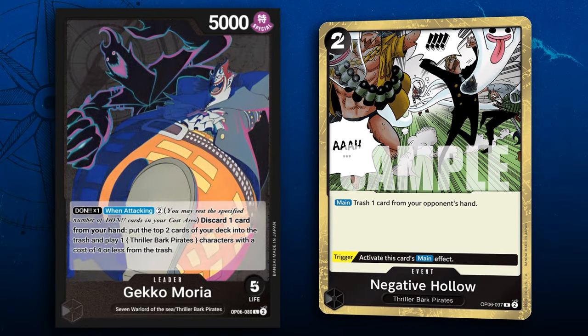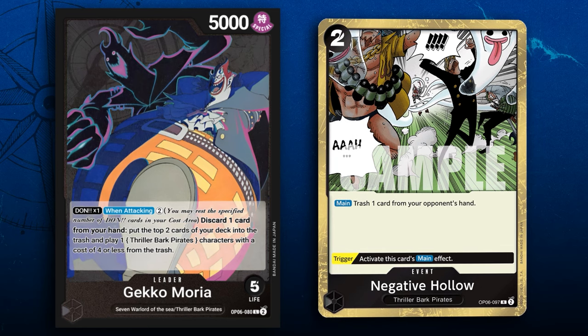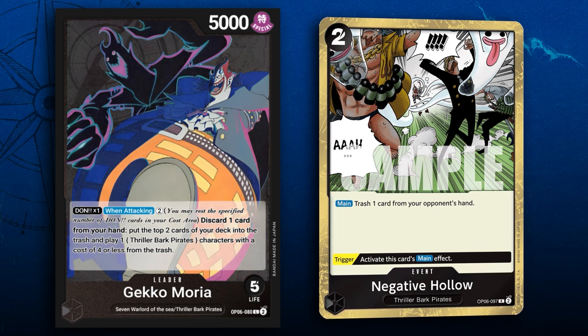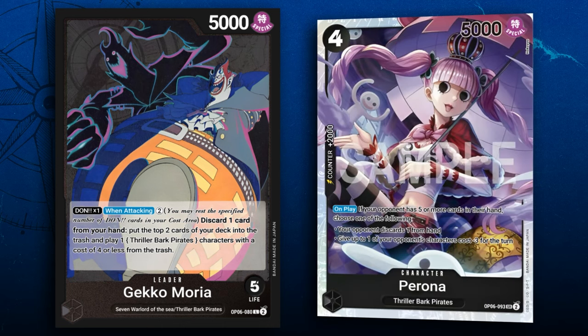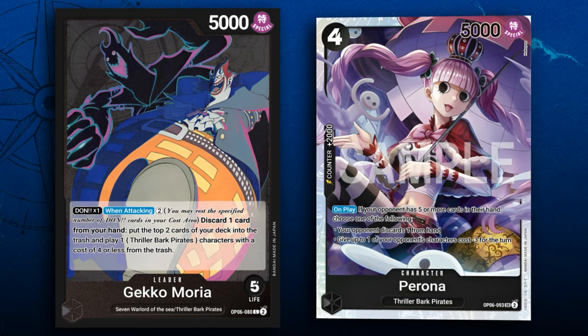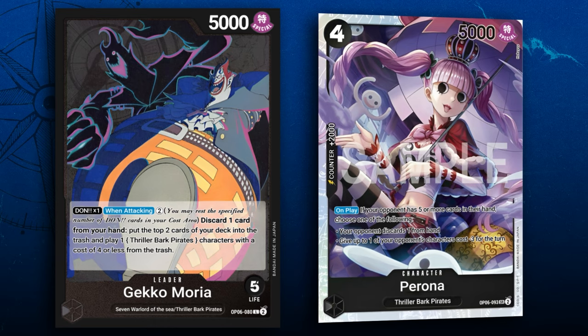At first glance, it is really just a simple card — it trashes one card from the opponent's hand, and you get to choose it, which is nice. It has a trigger ability that remains the same. We also have Perona, which can eat through a player's hand and establish a 5K body over and over again.